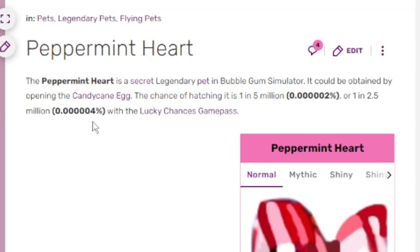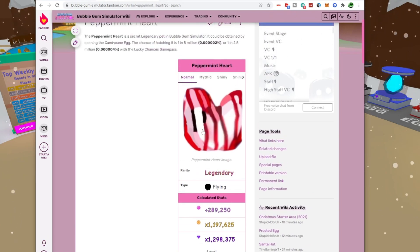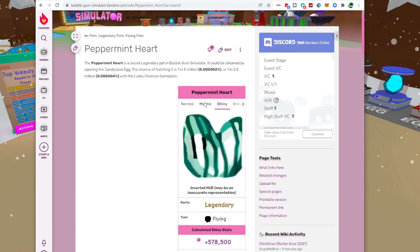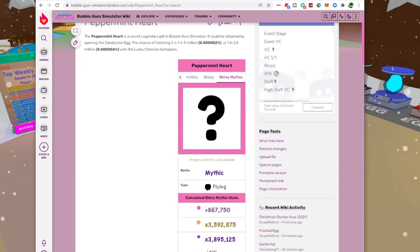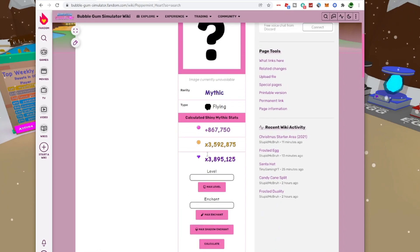For stats, it's one in five million to get the regular version of this secret, and one in 2.5 million with the lucky pass. You can break that down further with boosts. That's what the original looks like — red and white, like peppermint. We also have the mythic, which we don't know what it looks like since one hasn't been hatched. The shiny mythic has crazy stats — that's level one, and it's insane.